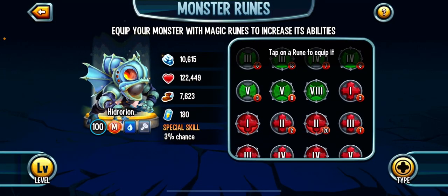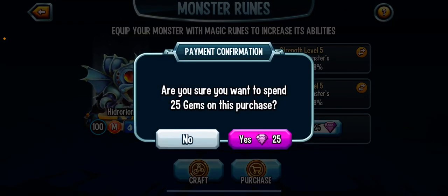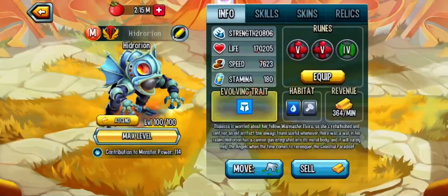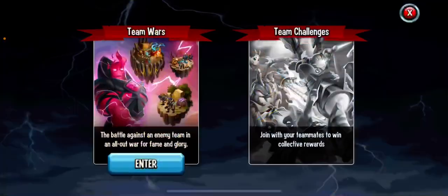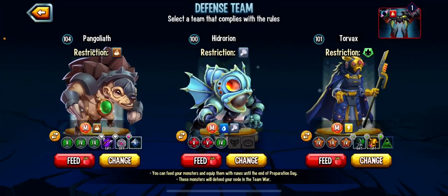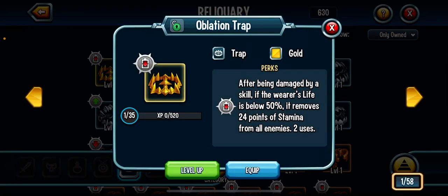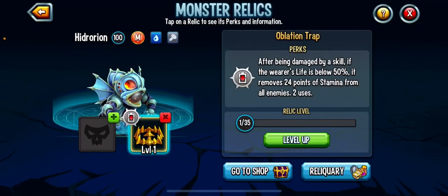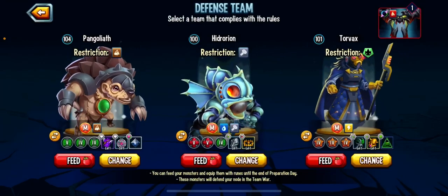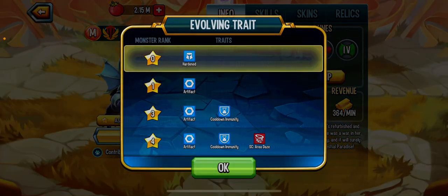For runes, I'd go two attack runes and one health rune. I'll go level four health because there are a lot of tanks being released and I don't want to run out of good health runes. Now we can really replace Captain Copperbeard with Hydrorion, which is awesome. I don't have great relics for him yet — you really need a stamina-regaining relic so he's fully undeniable. But for now I'll throw what I have on him. Get him to at least rank three for the undeniable setup.